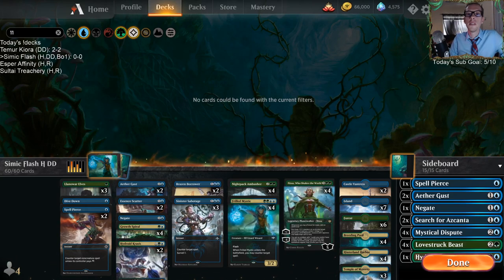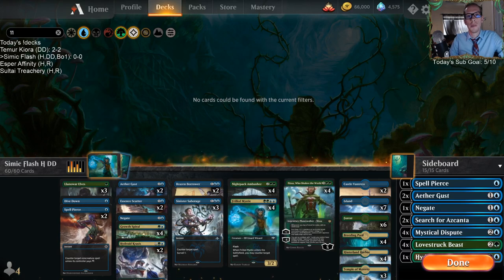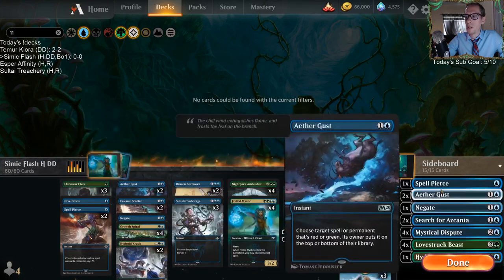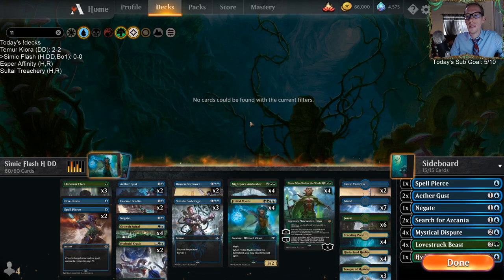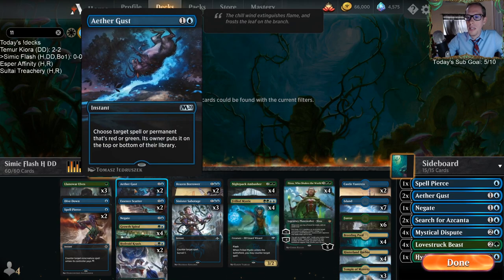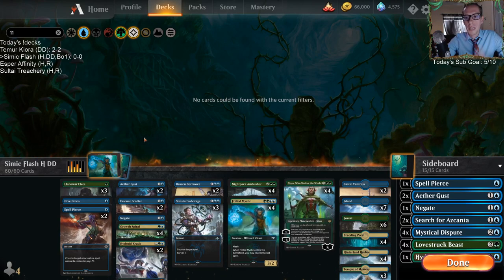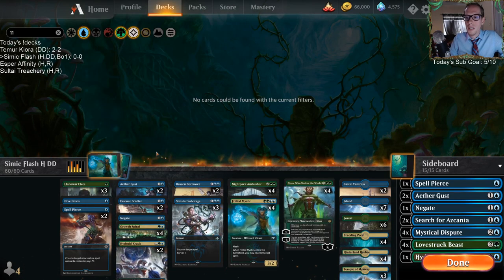Welcome everybody in Twitch chat and on YouTube for some Simic Flash. We're going to be playing this in Historic, best of one. I have the full deck list here with a sideboard if you want to play best of three. For best of three, I'd probably move an Aethergust to the sideboard and move a Negate to the main deck. With best of one, I'm expecting more aggro, especially Gruul, so I want these extra Aethergusts in the main deck.